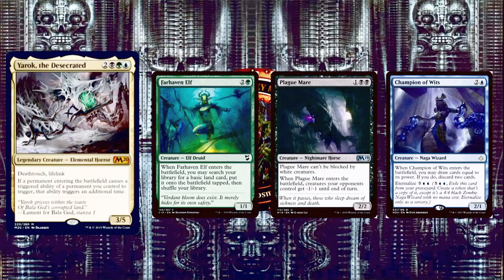Next we have Plague Mare, 1 and 2 black for a 2/2 Nightmare Horse that can't be blocked by white creatures. When it enters the battlefield, creatures your opponents control get -1/-1 until end of turn. With Yarok, they get -2/-2 until end of turn — essentially turning Plague Mare into a Massacre Worm, which costs 6 mana. Doubling the effect makes it worth including even though you'd normally never see Plague Mare in Commander.